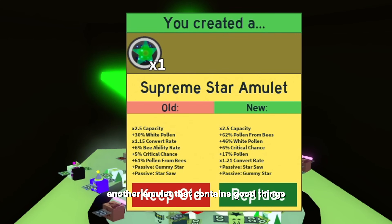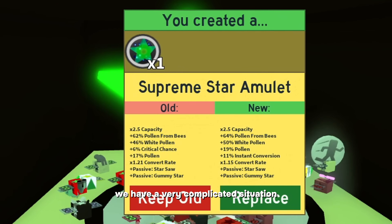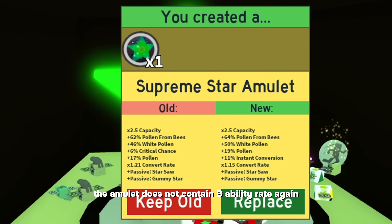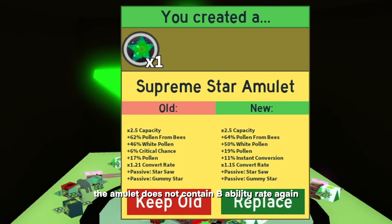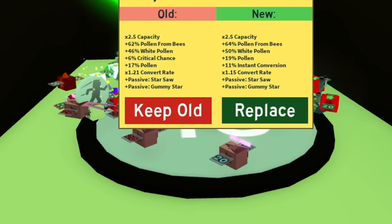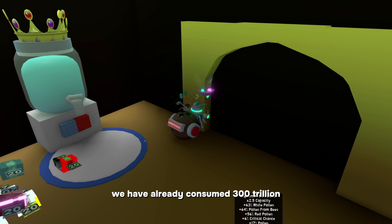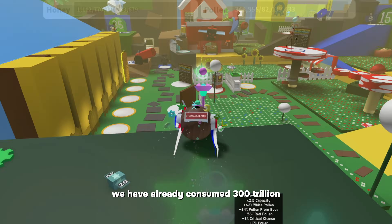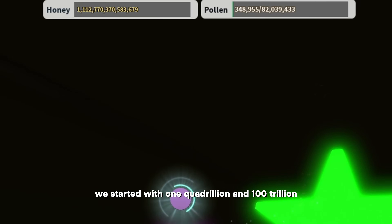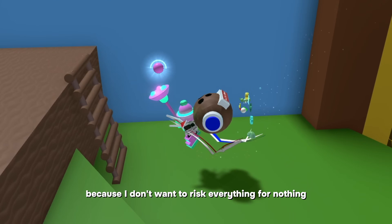Another amulet that contains good things — we should keep it. We have a very complicated situation: the amulet does not contain bee ability rate again. The statistics are much better than the recent one. We have reached 800 trillion honey and have already consumed 300 trillion. We started with 1 quadrillion and 100 trillion. I'll give up here because I don't want to risk everything for nothing.